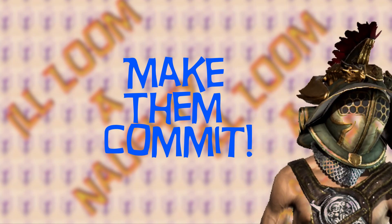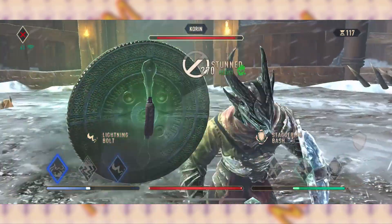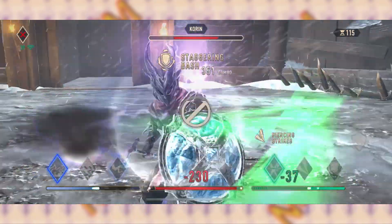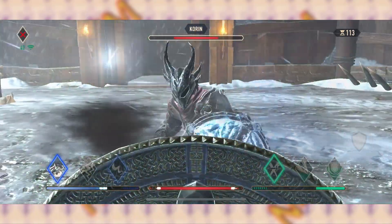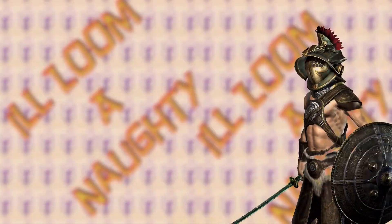Third, the opponent must be committed to performing a regular attack once they believe your shield will drop. If you can meet these simple three requirements, then I pretty much guarantee that you'll be able to stun your opponent with this advanced move. Here's how to do it: first, hold block.